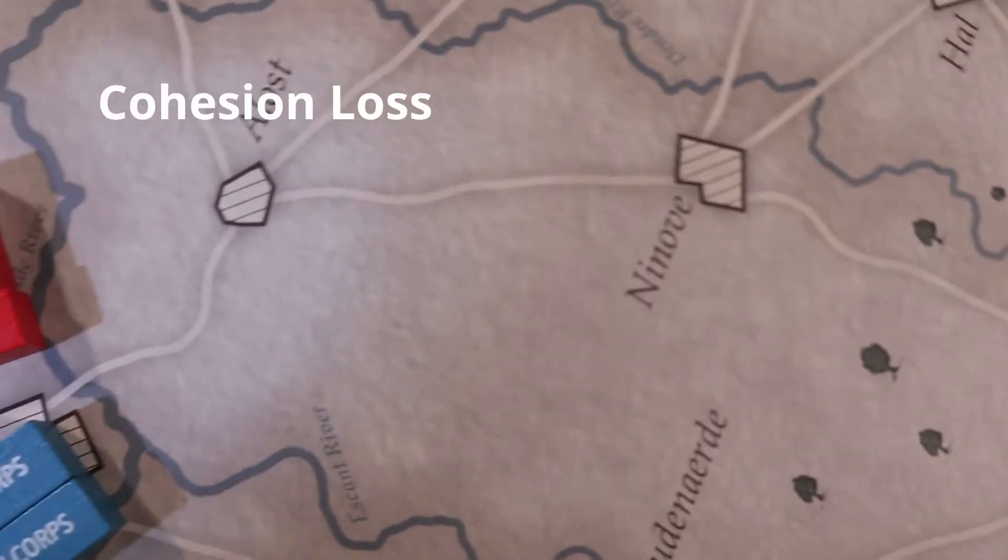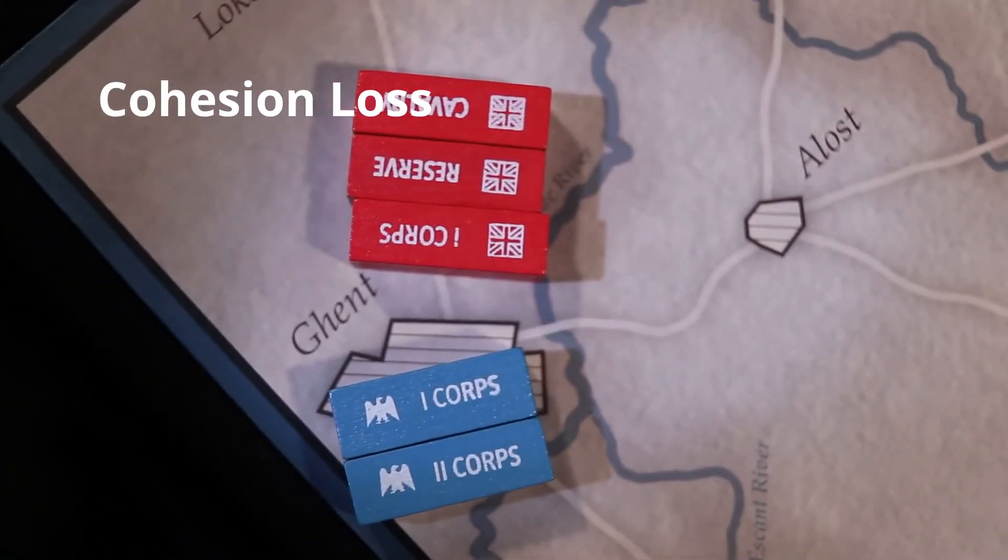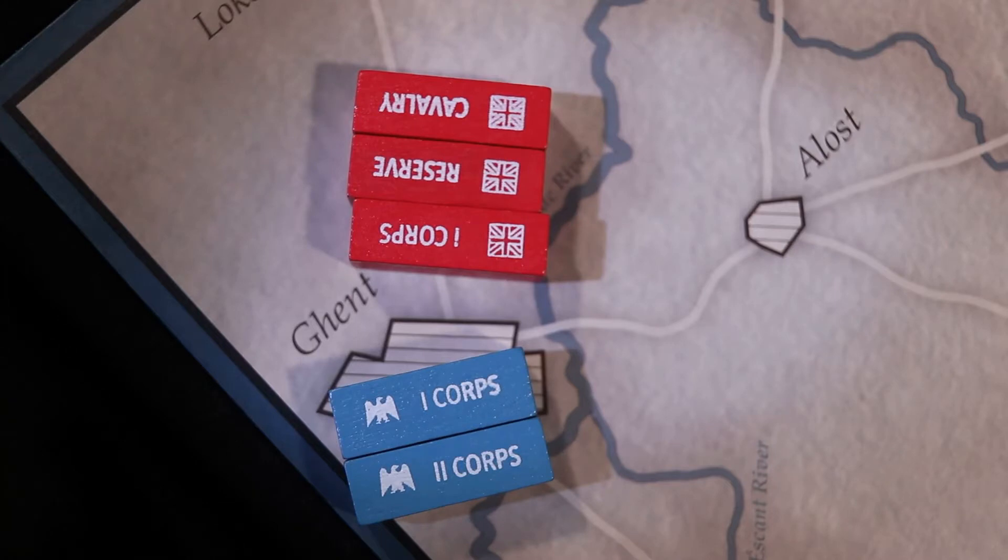If the Allied Prussian player causes the French player, who occupied Ghent during his turn with the first and second corps, to retreat, the Allied Prussian player does not gain any cohesion points. However, if the French player won the combat, each of the Allied Corps would be reduced by two.